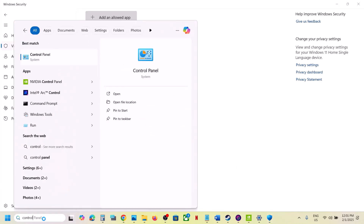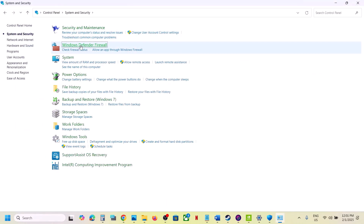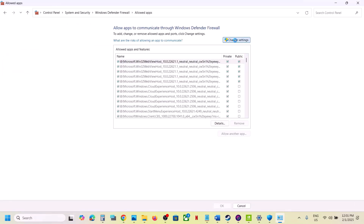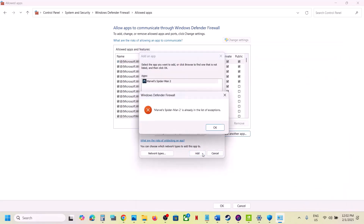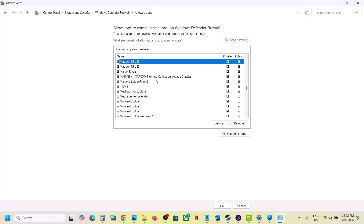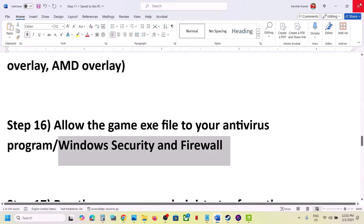Also allow the game through Windows Defender Firewall. Open Control Panel, go to System and Security > Windows Defender Firewall, click Allow an App or Feature Through Windows Defender Firewall, click Change Settings, then Allow Another App, browse to the game installation folder, select the game exe, click Open, then Add. Once added, launch the game and check.